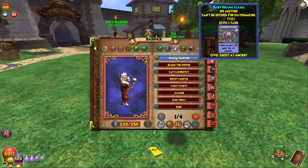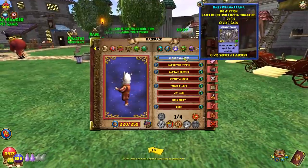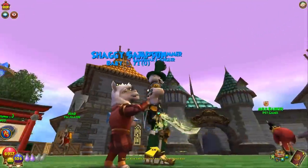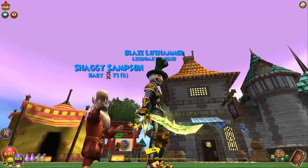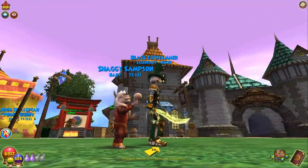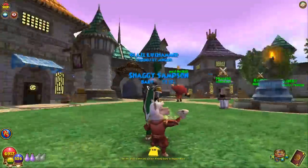Shaggy Samson — I kind of like the name Shaggy, because it's a llama. And I don't know if you can dye it. If you could dye his outfit, that'd be crazy. Maybe we'll take a look at that in this video.